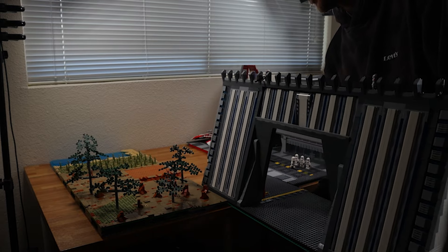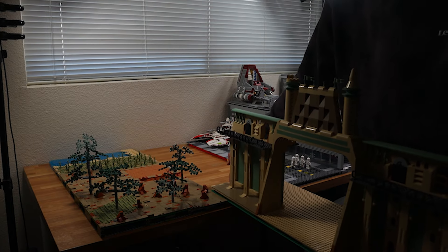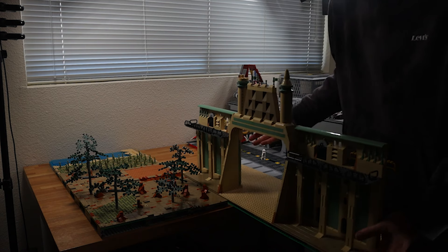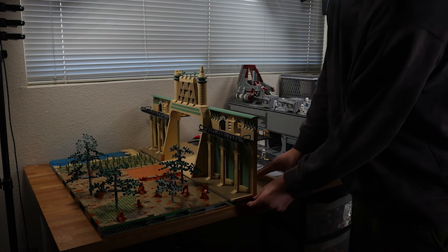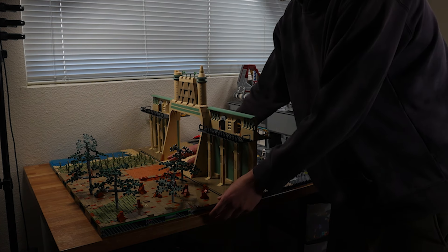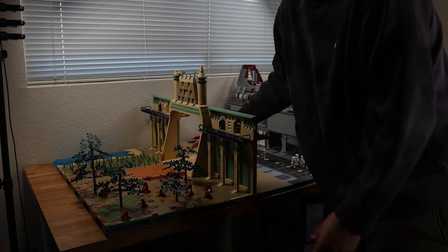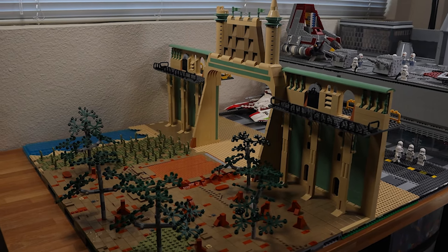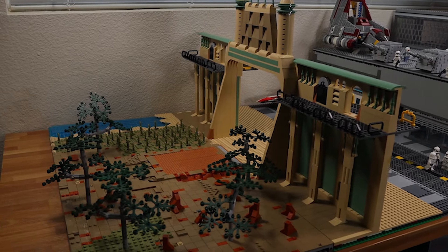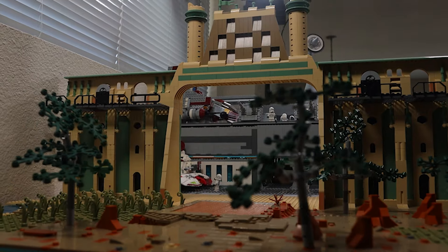Now I'm going to take out this wall and put in my desert wall. I think this one matches the desert terrain perfectly. So if I wanted to change locations completely but still have a clone base, I can now do that — it's just as easy as putting it together, and boom, there you go.